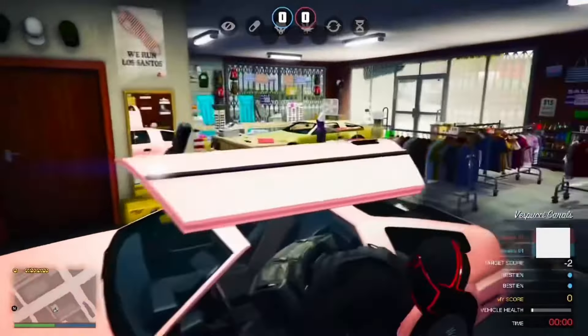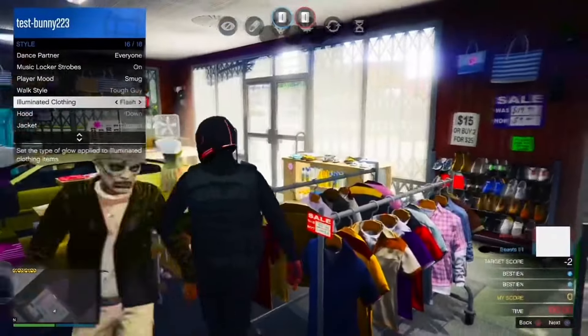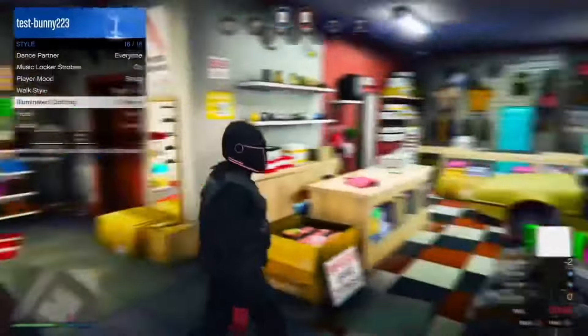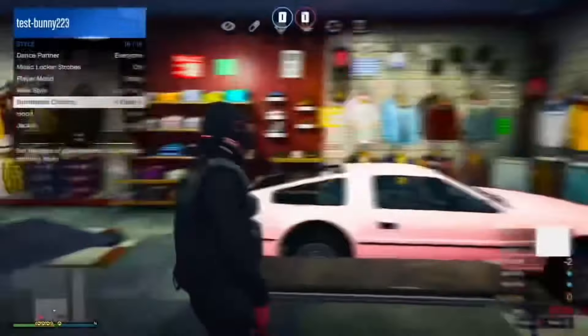All you want to do from here is just open your interaction menu, go over to Style, scroll down to Illuminate Clothing, and spam right on your d-pad for 10 to 15 seconds on it. Then you can just leave the job from your phone.